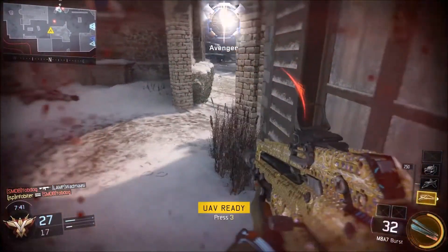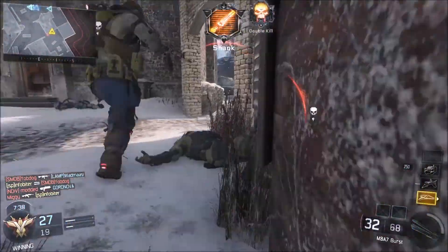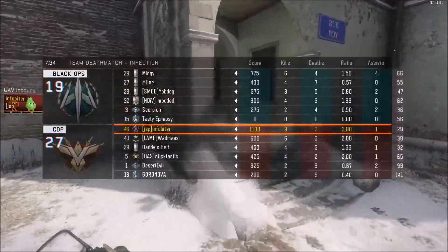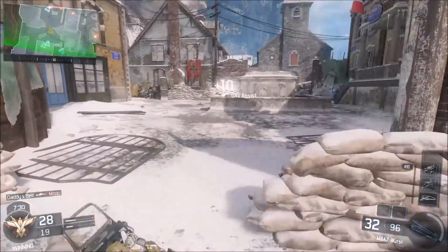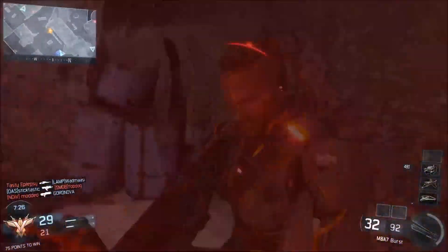Moving on in tier 3, we have Reaper's Psychosis. This is where he spawns a bunch of duplicates of himself to try and confuse your enemy. It's a really neat mechanic; however, good players are going to be able to easily recognize who the duplicates are and who you are, so you're going to be very vulnerable, and you're giving your opponents free score as they shoot your duplicates.